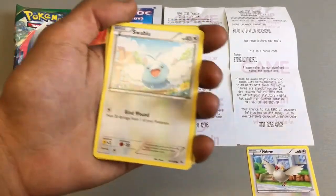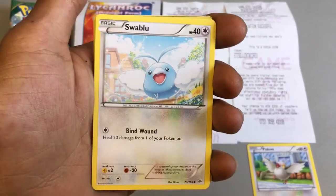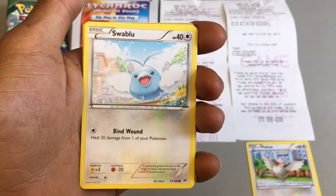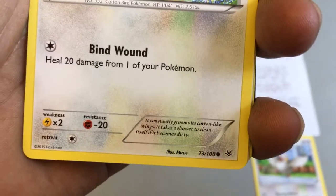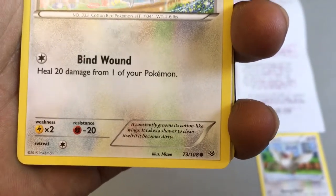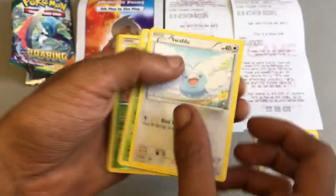We have a Swablu with 40 health points in its basic form and one attack: Bind Wound, which heals 20 damage from one of your Pokemon. It constantly grooms its cotton-like wings and takes a shower to clean itself if it becomes dirty — so this is a self-obsessed Pokemon.